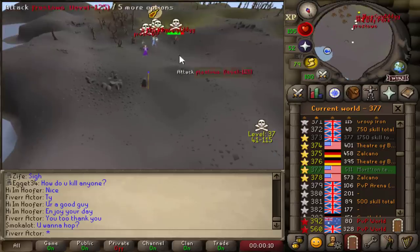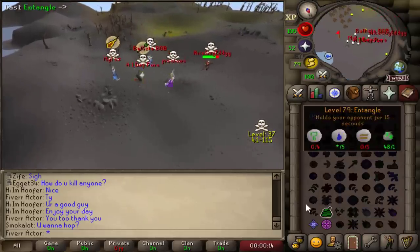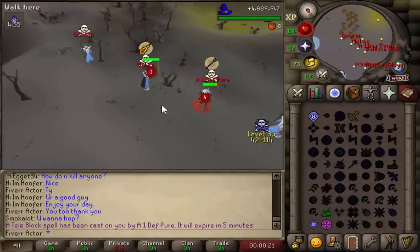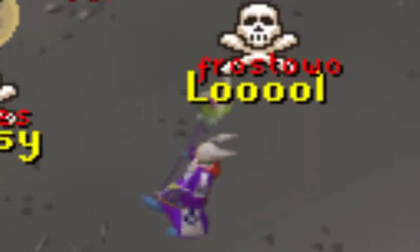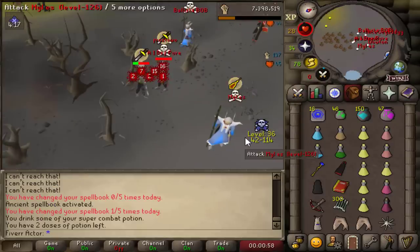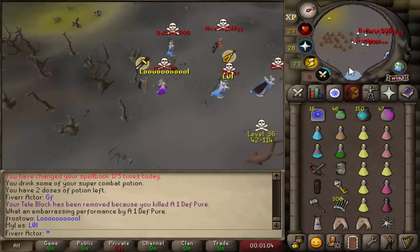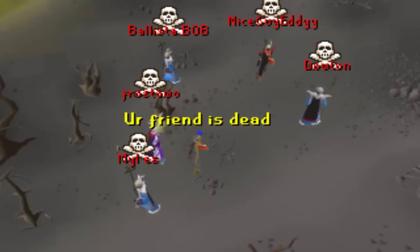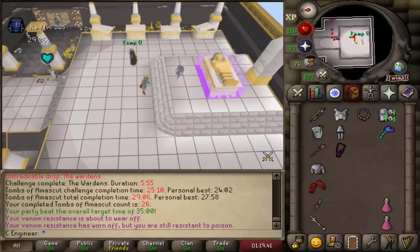I was casually hopping around looking for players at Callisto, when a team charged towards me. My first instinct was to run. I killed him in front of his entire team. Your friend is dead. YouTuber RNG coming through.